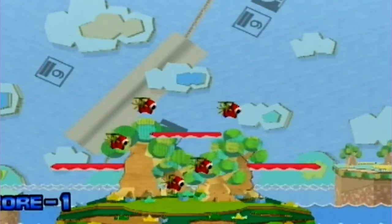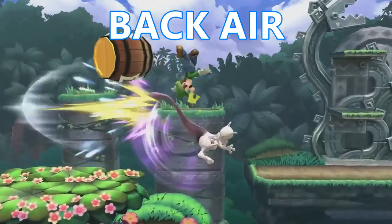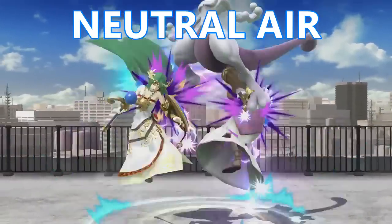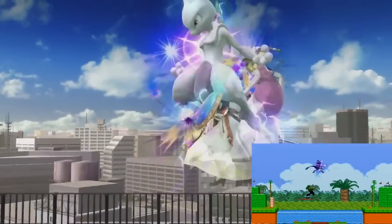Which brings me to aerial attacks. Down air is very fast and maintains its spiking quality. Back air doesn't look too powerful, though it has a huge range. The last aerial shown so far is Mewtwo's nair — it has little windup time, which should help with mixups.